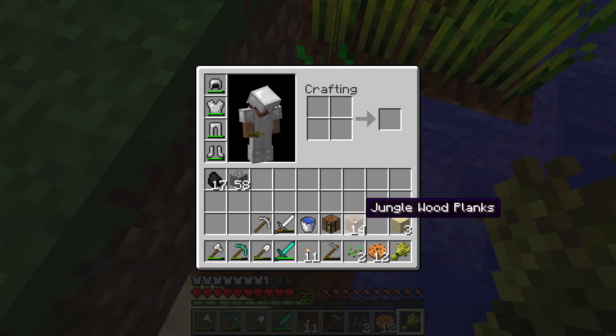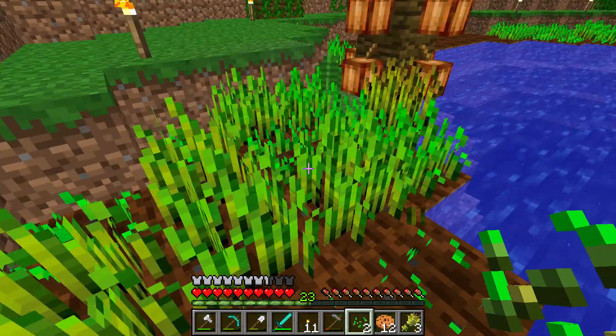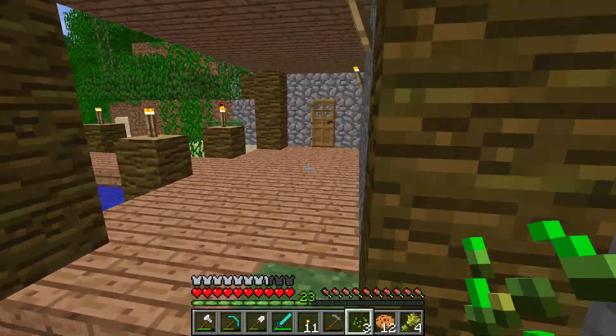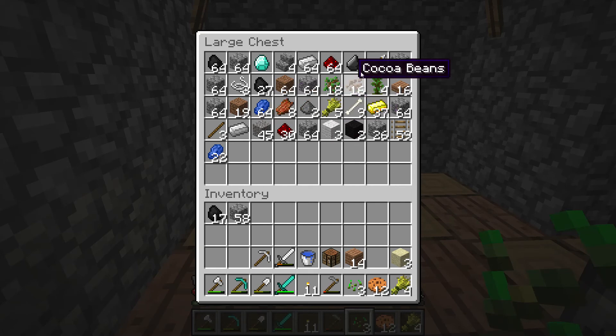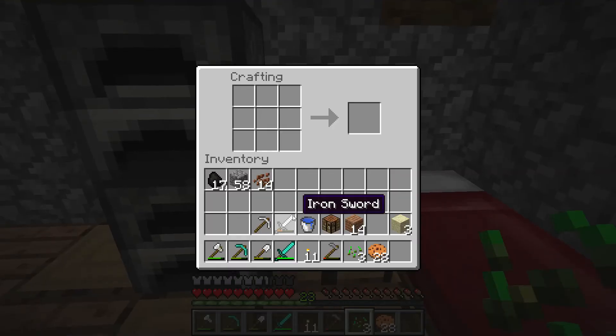Maybe eventually we can start trading with them, because I'm gonna start expanding this wheat farm so we can trade with them using wheat. That's the plan - find a village this episode. It would be nice to find a different biome too, because I don't want to just stay in a jungle the whole time. I need my cocoa beans - there they are. I just need an oak forest biome, that's my favorite type of wood. Boom, got 28 cookies.